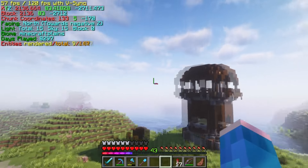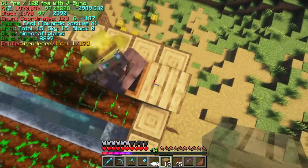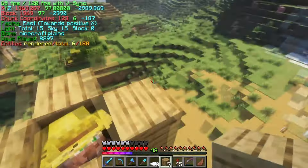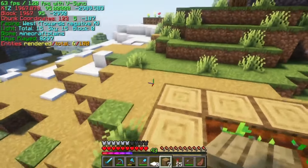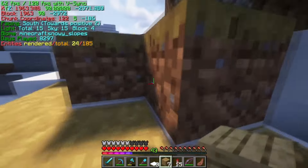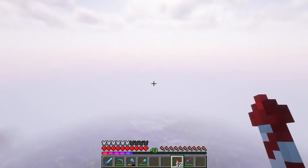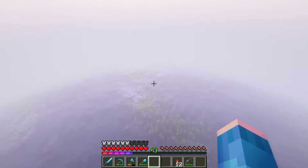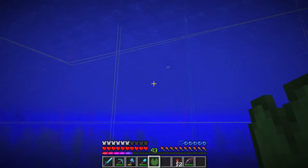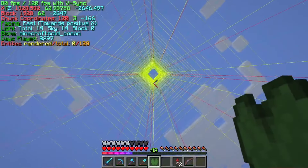Found another pillager tower just a bit further, with a village nearby. Hello good sir, I'm with the 'Protect the Villager' program — just here to protect you, not for my own gain of course. We just need to find a spot out in the water with no land 700 blocks around. I'm just gonna build this thing without my shaders.